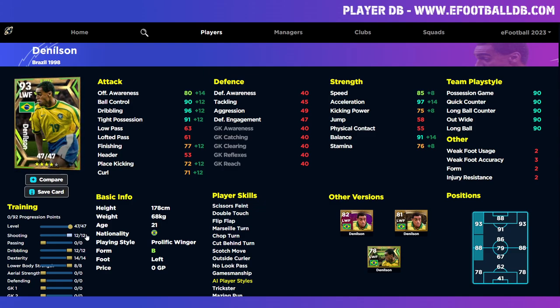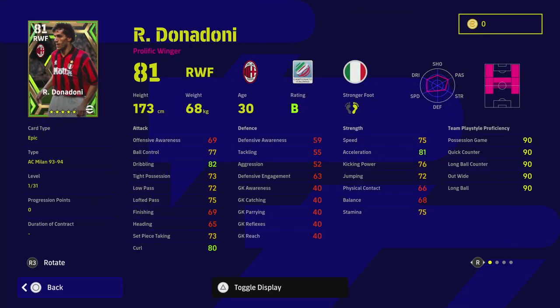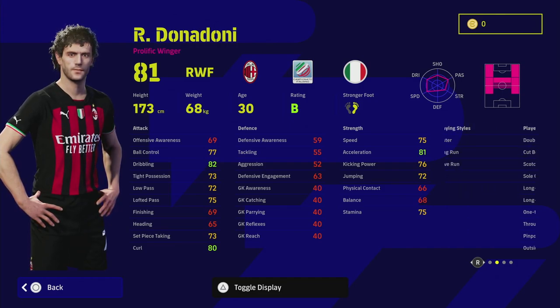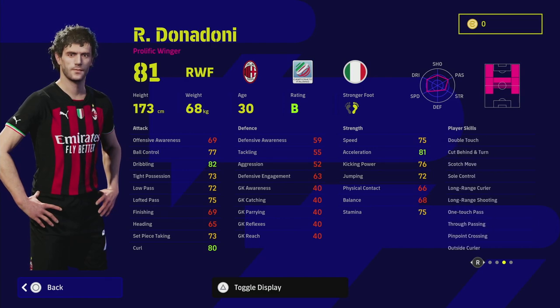Next up is Donadoni. He's a bit of a different and harder player to train up, but he's a really good player - I definitely think he's one of the best here. He's got double touch, sole control, and one-touch pass - the three key stats you need for a winger - meaning you don't have to train up his passing at all unless you want him crossing into the box. He's also got one-touch pass, true passing, pinpoint crossing, and trickster.